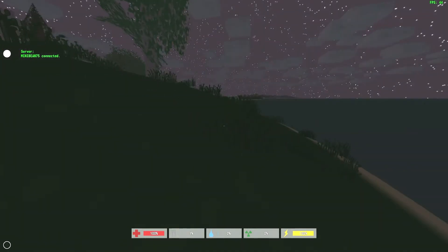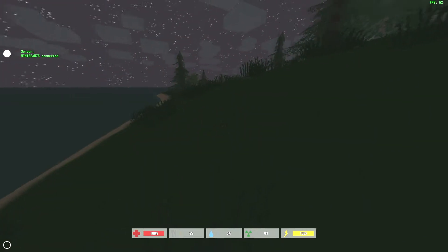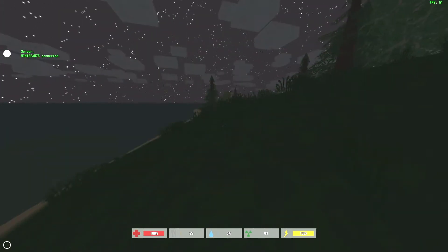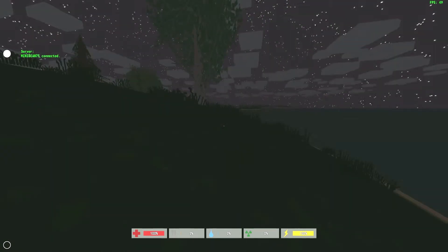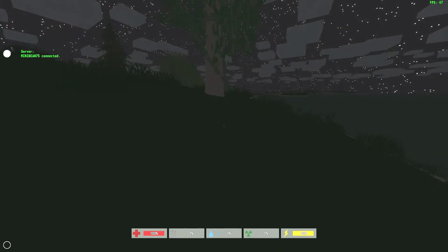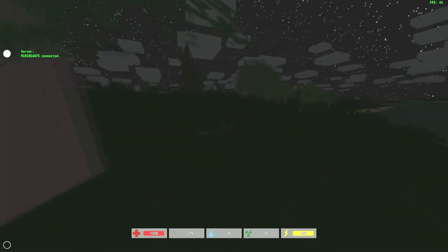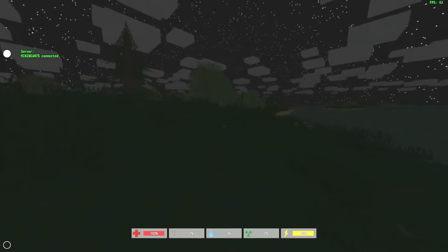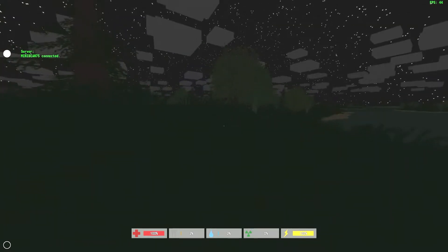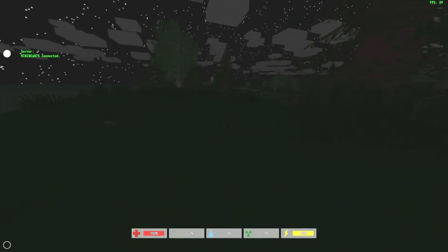What is going on guys, this is Chris here from 608 Gaming and today we've got another video for our series Free to Play. This game is called Unturned — it's still in early access alpha but it's actually not too bad. It's a lot like Minecraft with a little bit of Seven Days to Die and some DayZ in there. Right now it's nighttime so the zombies are a little bit more crazy.